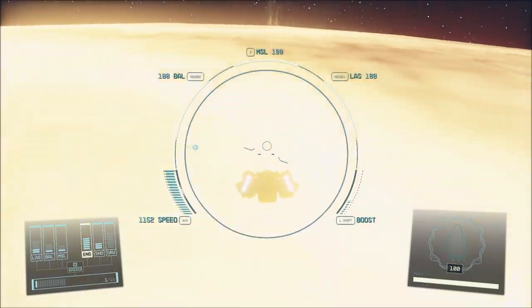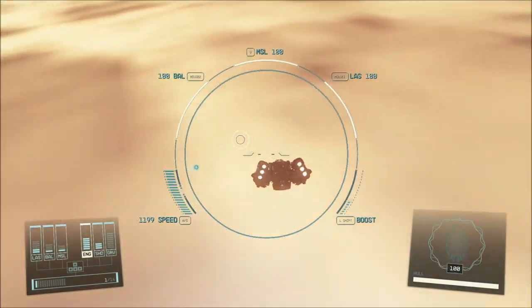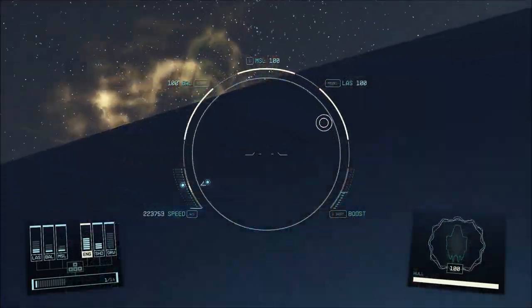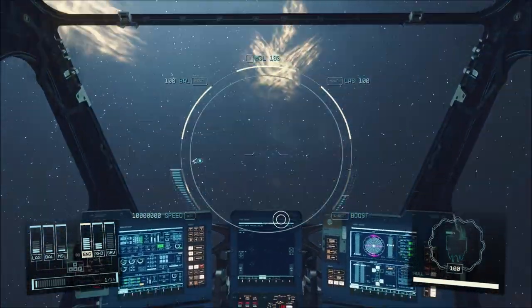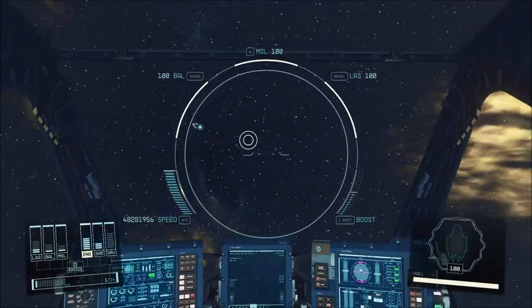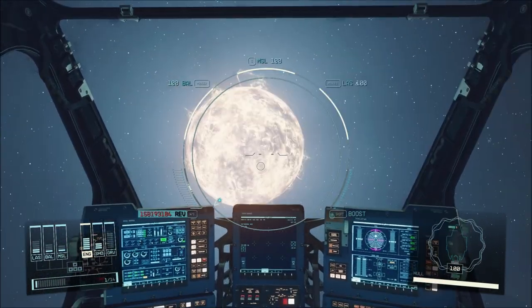There are actually solar flares and everything coming off the Sun, which is pretty cool. Maybe the Sun is used for a future quest or some future DLC where you're actually supposed to travel to it. As you can see when diving into it, there are actually layers to the Sun, and in the center there's a little bright lens flare as well.